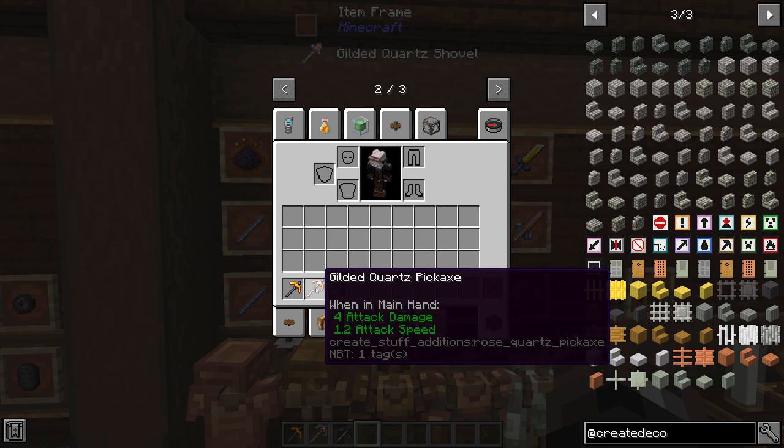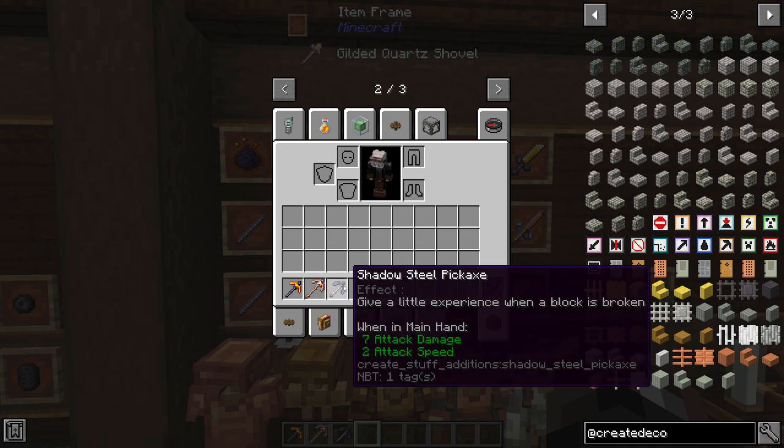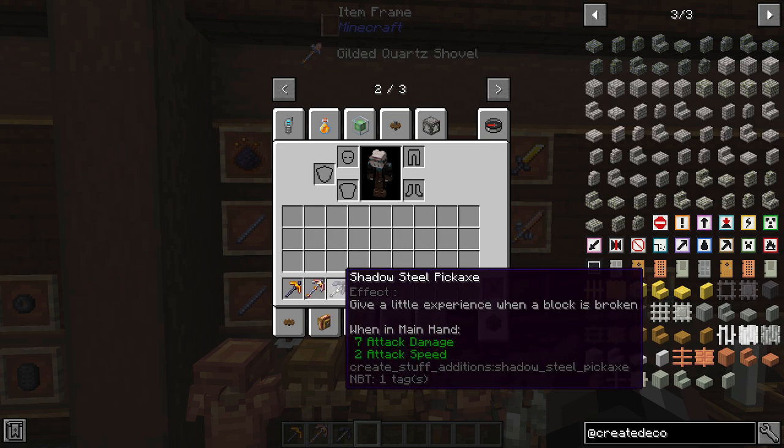The next tool set is the Gilded Quartz tools, which are actually a little more efficient than diamond — a bit weaker but they have a slightly higher attack speed. The Shadow Steel tools in the original Create mod didn't have much purpose, but in this mod they give you a little bit of experience for every block you break. They also have the harvest level of iron but are actually faster than gold, making them the fastest tools you can make as well as giving you a little bit of experience.